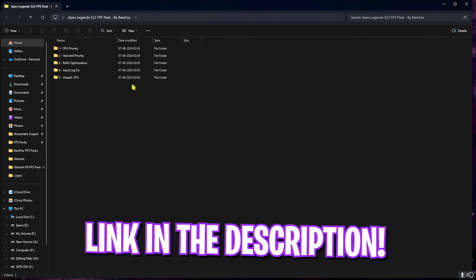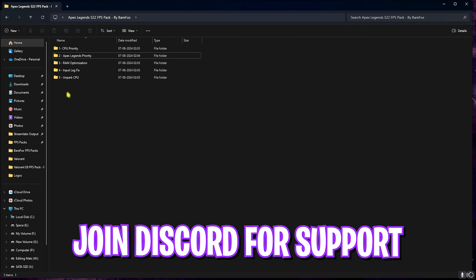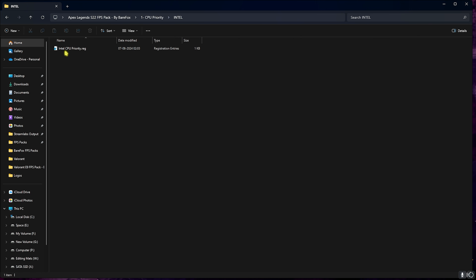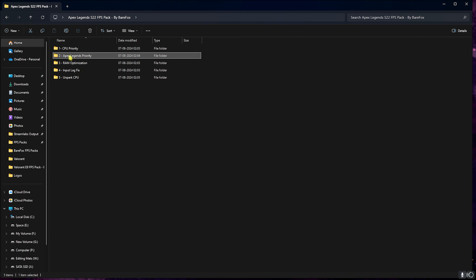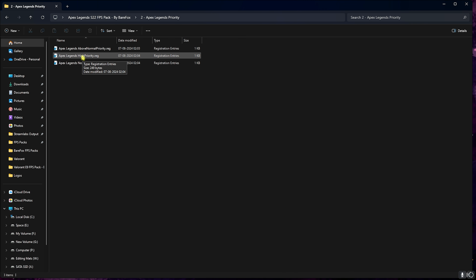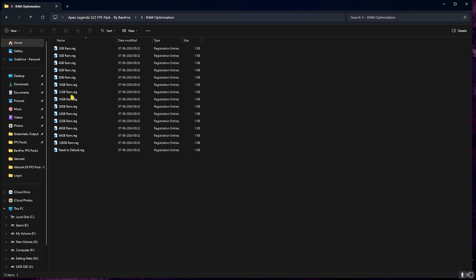The next step is the Apex Legends Season 22 FPS Pack — link in the description. Open the folder and you'll find five sub-folders. The first is CPU Priority: run the AMD or Intel version matching your CPU to optimize it for the game. The second is Apex Legends Priority: run the appropriate file or simply apply High Priority to allocate more CPU resources to the game and gain extra FPS.